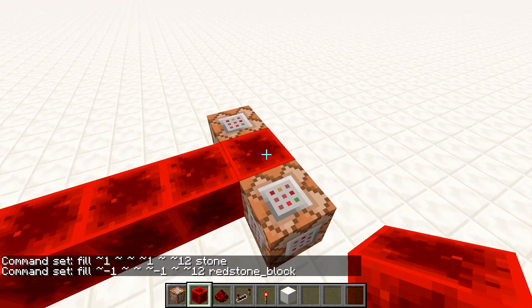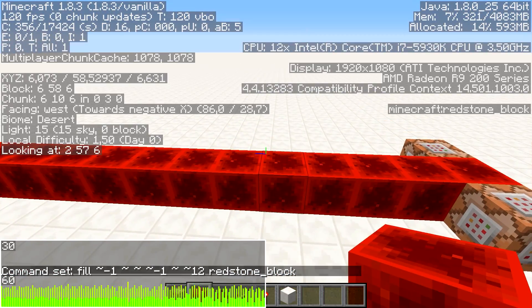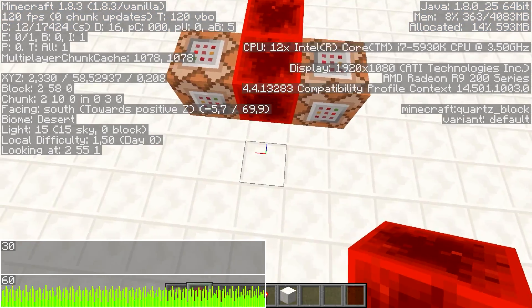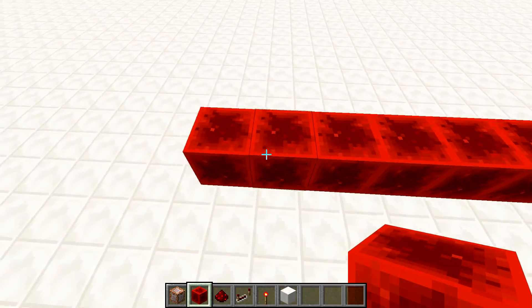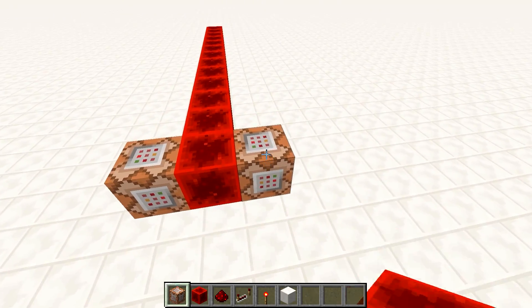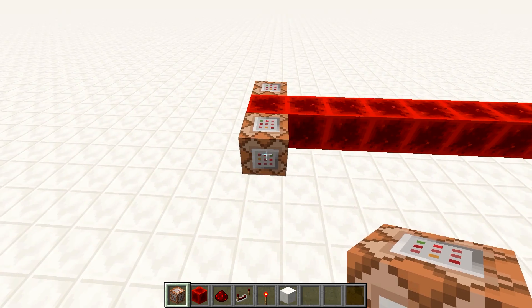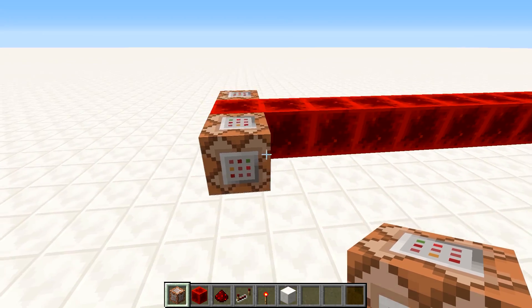Now we have a bunch of pulsating redstone blocks. If we take a look at the performance graph, you can see I have a smooth frame rate, zero chunk updates, and my frame rate is still solidly at 120 fps. These are 12 offset from the start — that's 13 redstone blocks and two command blocks, so at this point we have 15 blocks updating every tick. That is what we call a clocking block: a block being updated on a clock.